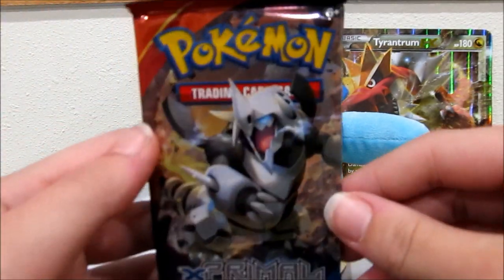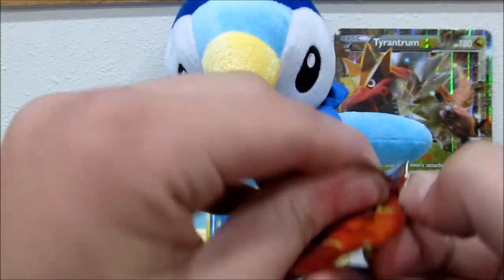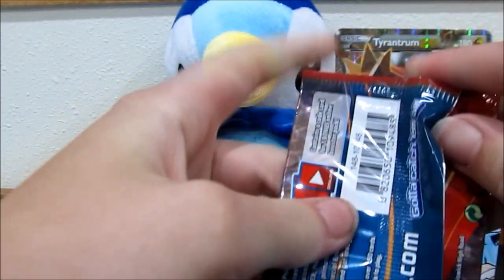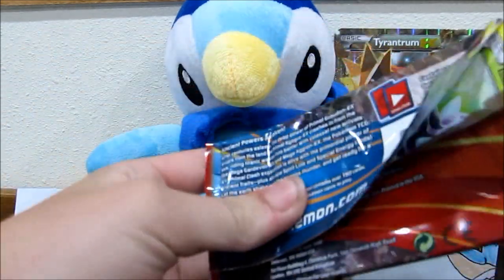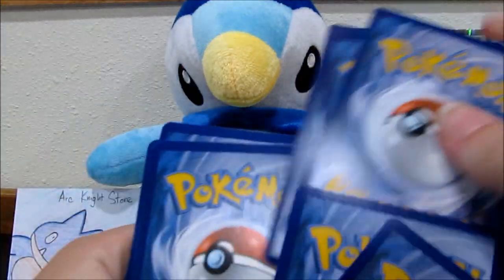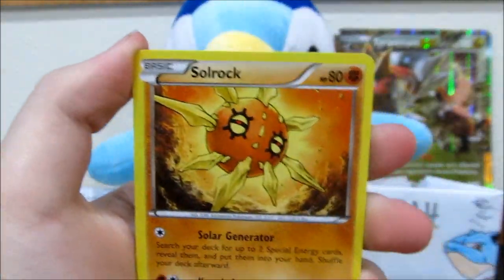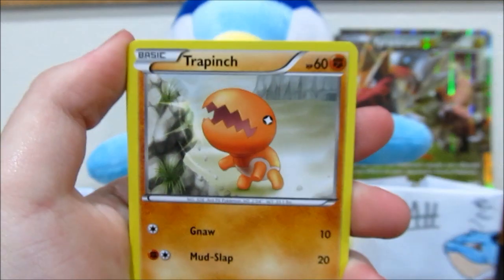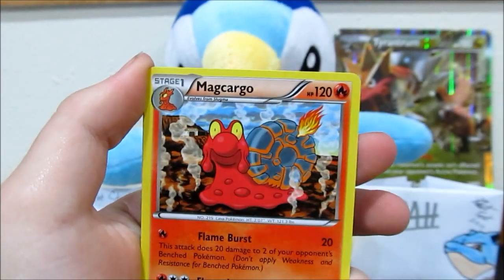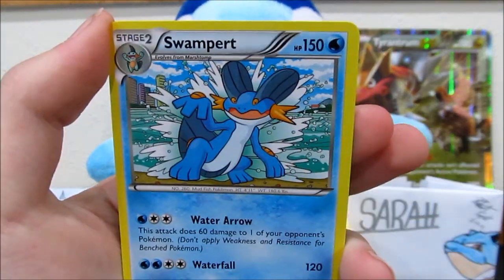Hopefully this last pack of Primal Clash will have something awesome. I really like this set a lot. I actually really do like Ancient Origins too. Roaring Skies — eh, it's okay I guess. Sarah, how about you? My favorite would have to be just like XY base — because of Blastoise. I also really like Phantom Forces; they did a great job with that set. We have an Illumise, Solrock, Mudkip, Trapinch, Nosepass, Mr. Mime — shout out to Pokemon Excavation — Magcargo, Seadra. Our Reverse is a Rough Seas — not a rare, but still very awesome. And we have a Swampert.